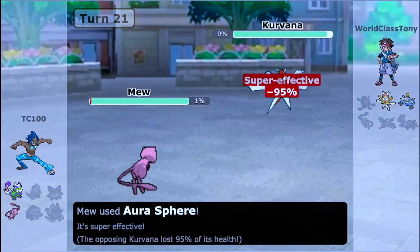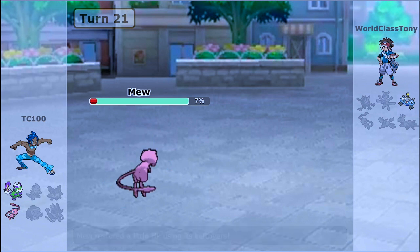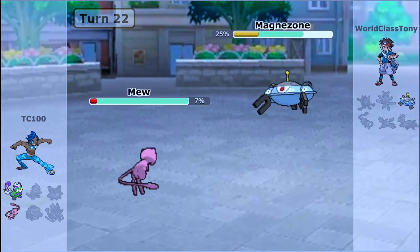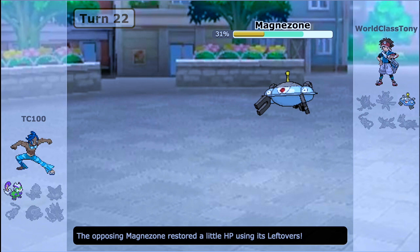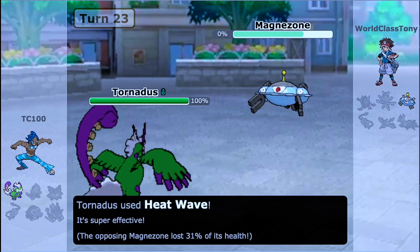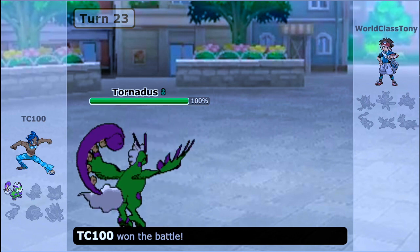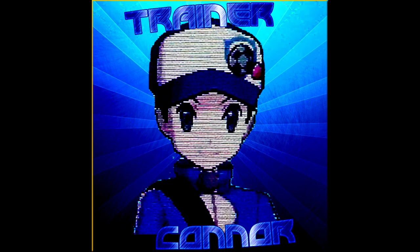We barely survive that Leaf Blade from Kartana — I'm very surprised. I do have defensive investment though. We finish it off with Aura Sphere, then Magnezone comes in. I wasn't sure if I could KO it because of my defensive values, so I bring in Tornadus Therian to finish off the match with Heat Wave. We don't miss it — we hit and win the match 6-5. That was a really good match. It's a great example of how powerful Volcarona is in the OU tier.